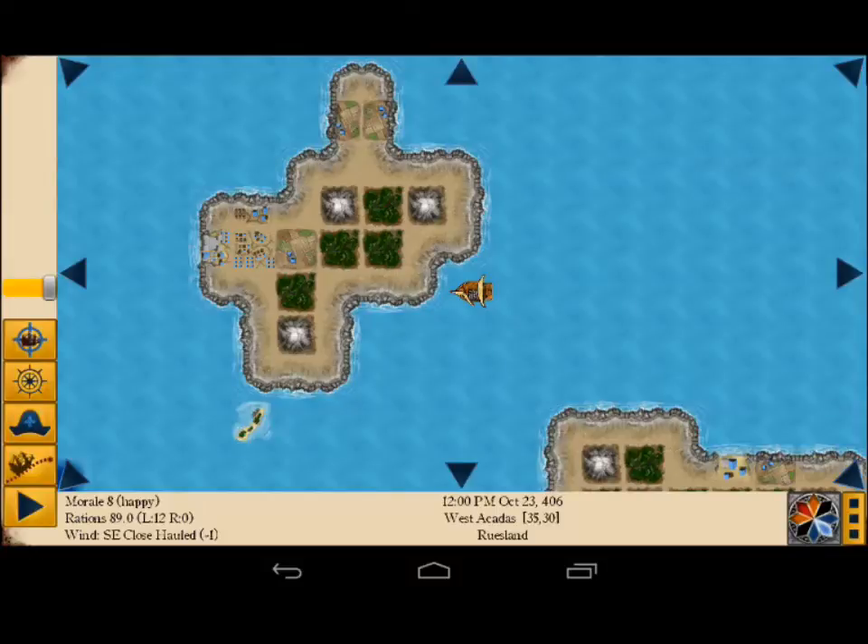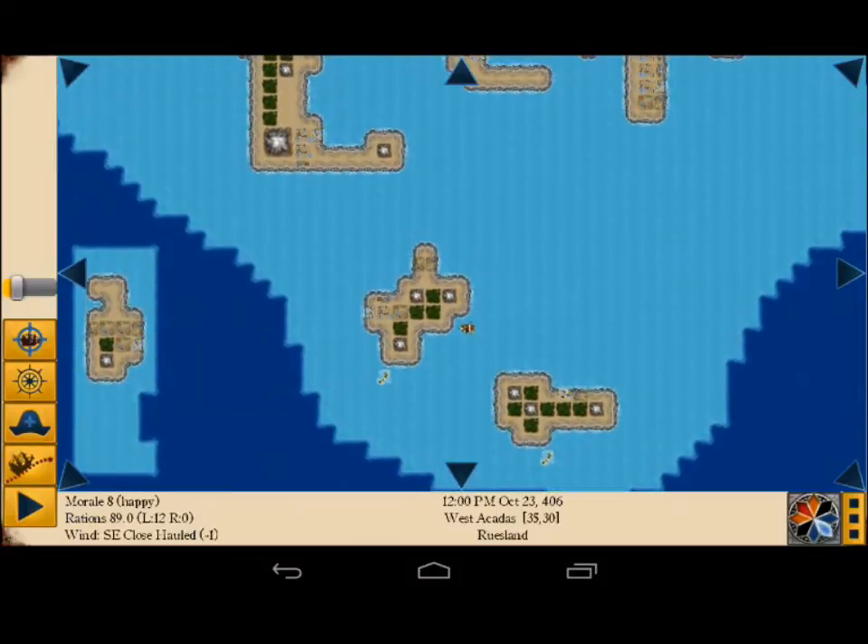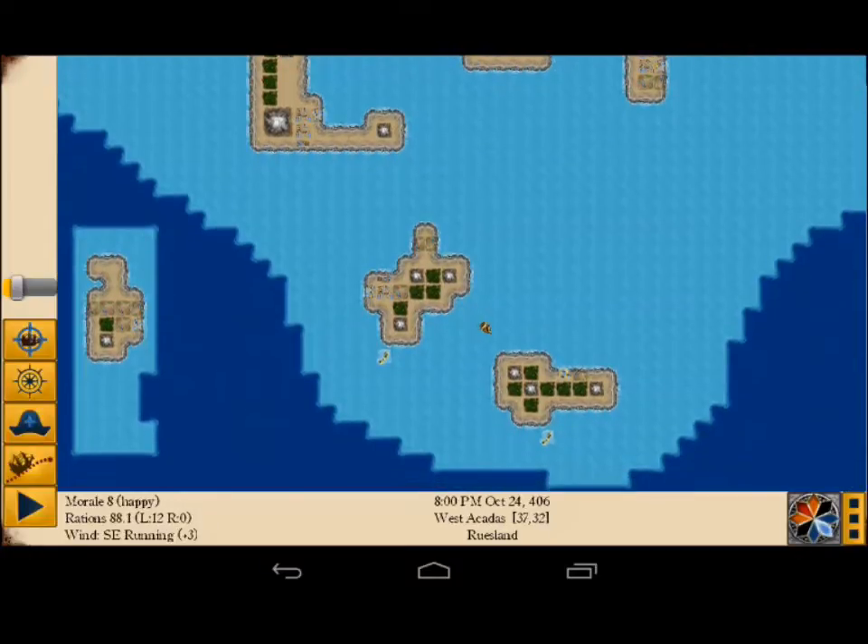If I'm sailing against the wind — since the wind is coming out of the northwest, if I'm heading northwest, north, or west — I get a penalty. As you can see here, I'm close hauled and get a penalty that will slow me down, and I'll use more rations and take more time to cover distance.